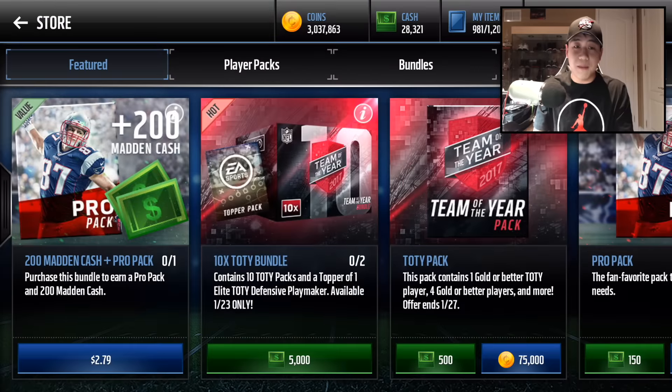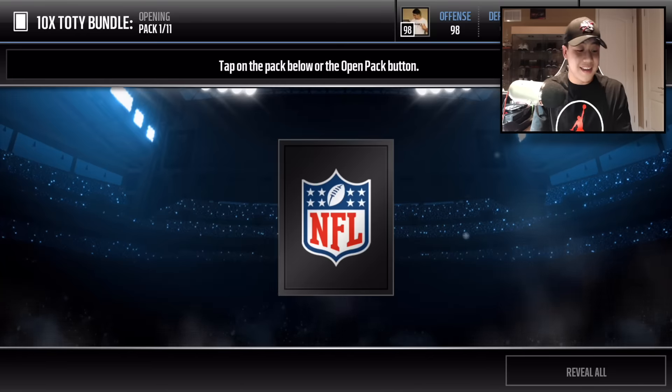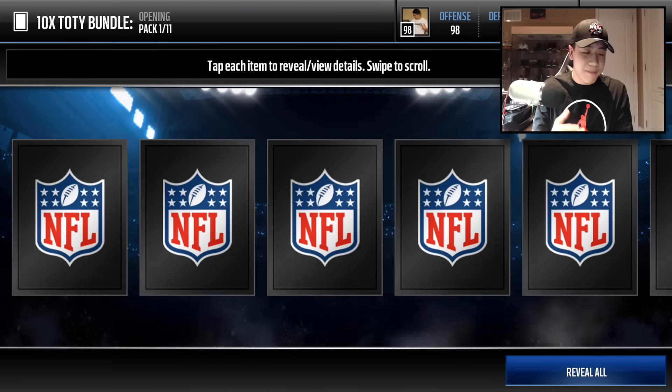We are going to be opening up the 10x Team of the Year bundle. They're a little cheaper now at 5,000 Madden cash, but they only give you one guaranteed elite defensive player as a topper. I'll take that. Let's hope we can get some elites out of the actual packs. I don't know why these packs are only here for one day instead of like more than one day, but let's jump right into this.